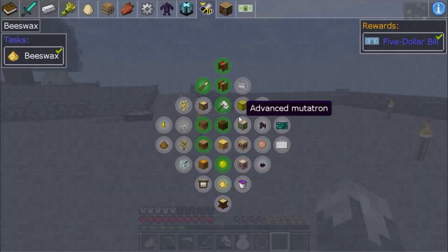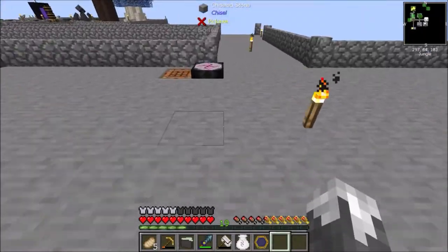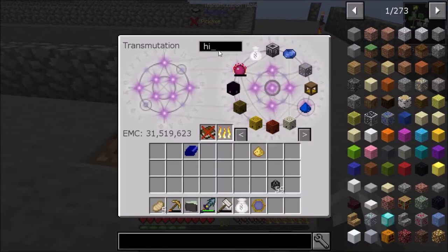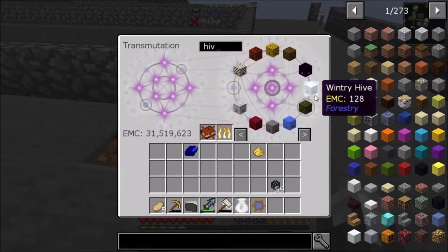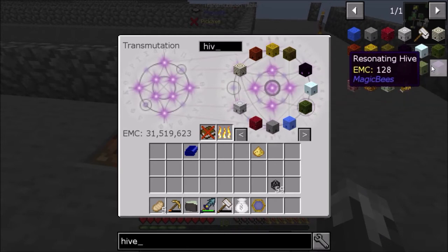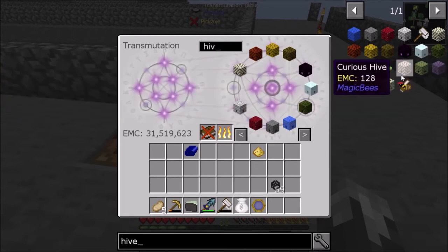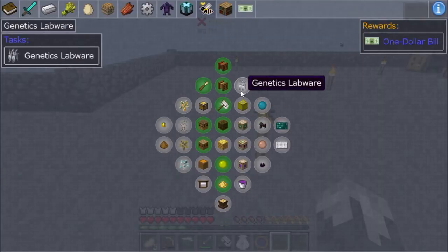So we're back to bees. Last episode we got to where we made the bee house and got through the forestry stuff. Since last episode, I discovered all the hives have EMC. So I have made all of them from Forestry and a few of the Extra Bees. The only ones I have not made are the Magic Bees.